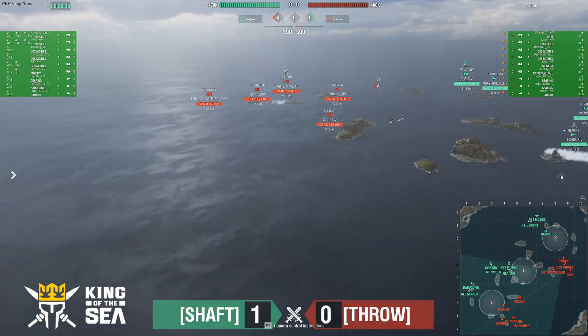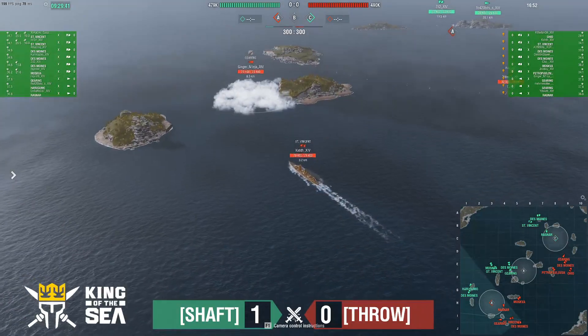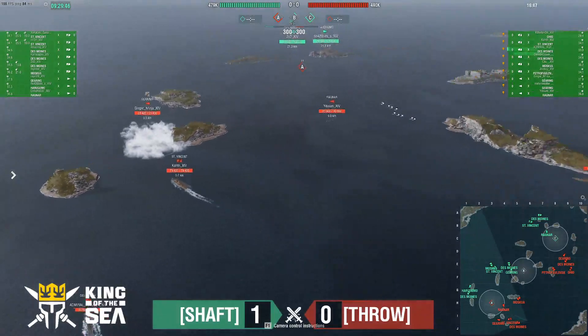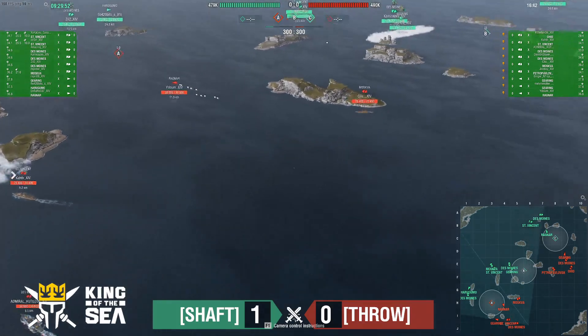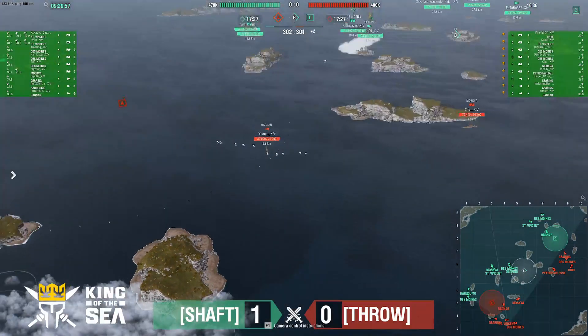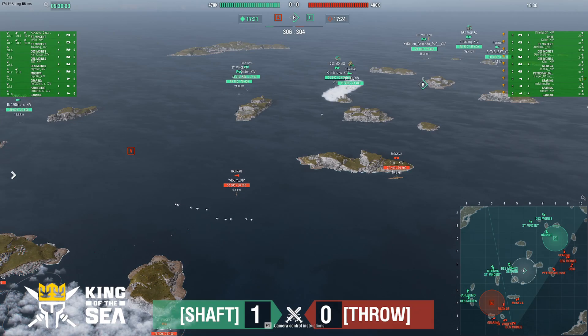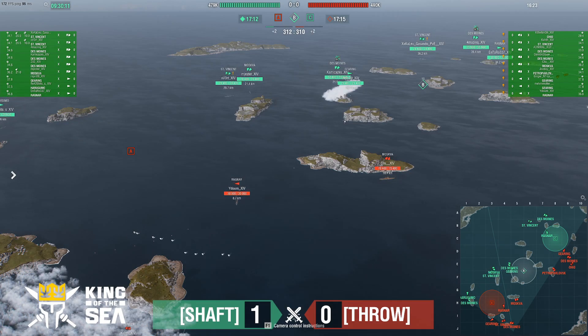You can see the smoke starting for the Gearing. St. Vincent has speed boosted himself already, and they're going to have him very aggressively positioned up here to play area denial and use his guns to slap ships hiding over here. Ragnar looks like he's in position to dodge the torps — no problem, dodges them. First cap goes to Shaft, but Throw responds just a second later, so it'll be just a two-point lead temporarily. With B being taken by the Gearing uncontested, Throw is in a strong spot.